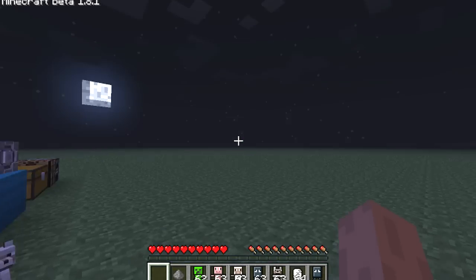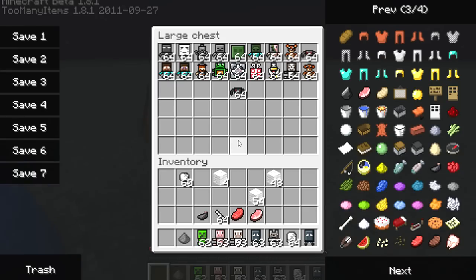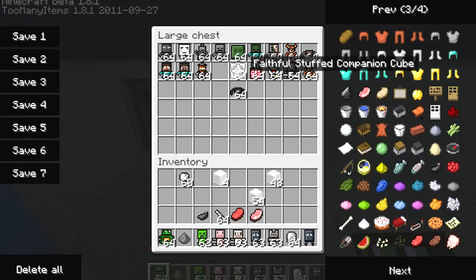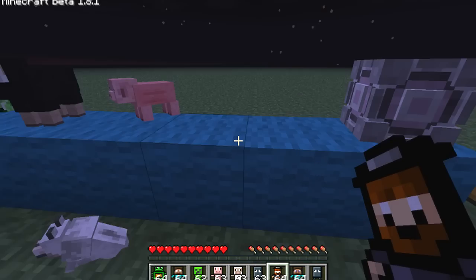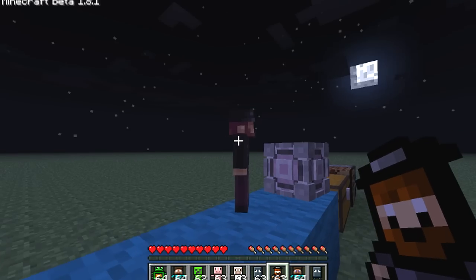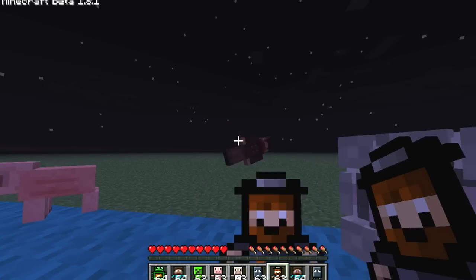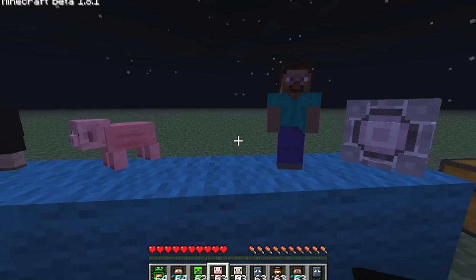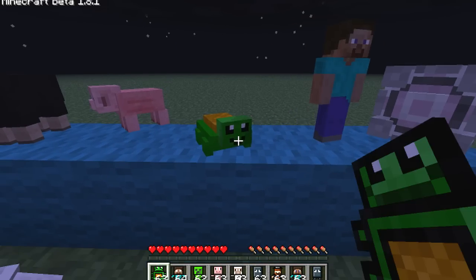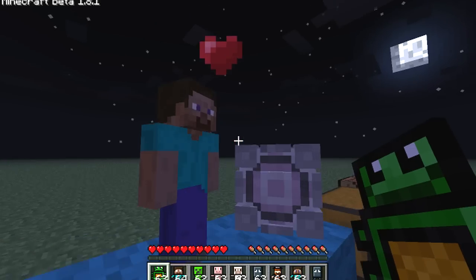Now I'm going to go ahead and just show you the rest of the stuffed animals. If you want to get this mod and see what they all are yourself, you can go ahead and do that via the link in the description. You can actually make Notch on this, which I think is super cool. That's Notch — it looks amazing. I just killed Notch, I feel sad. And that's Steve, and there's a little turtle dude who looks awesome. He doesn't have a sound, neither does Steve.